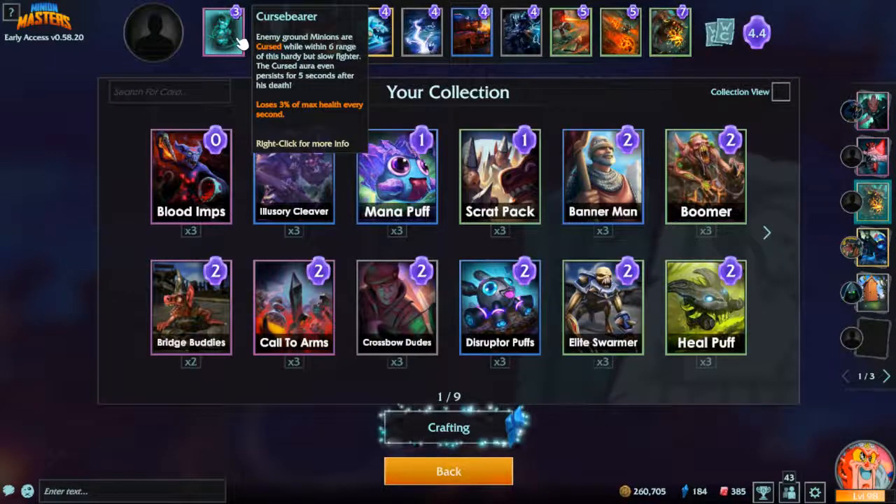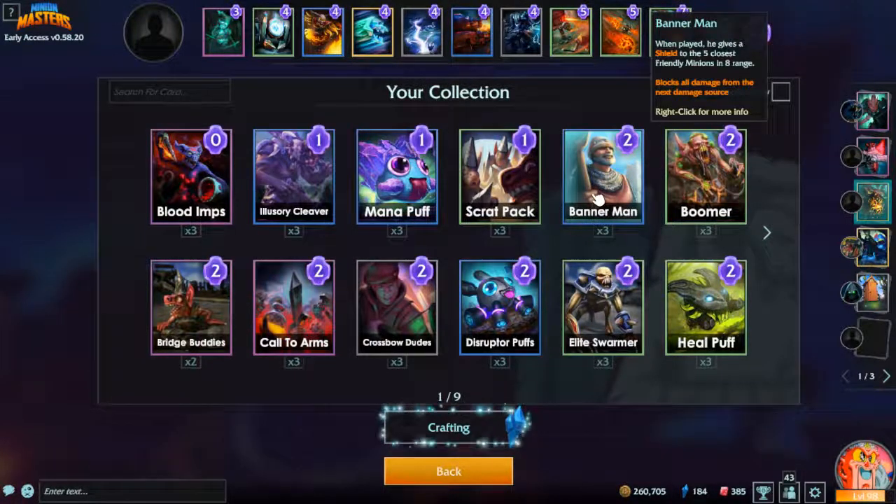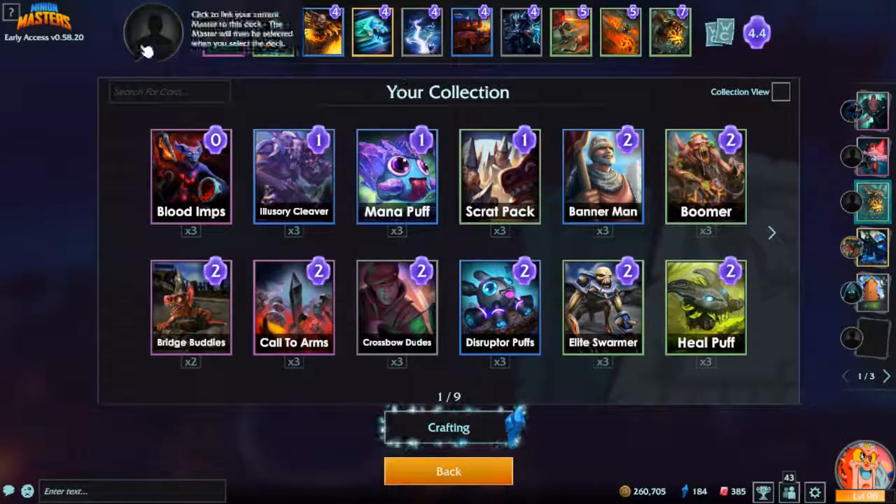Curse bearer's aura makes the target lose three percent of max health every second. It can survive a hit from some of those big guys. If you look at the living statue, it can't hit back, so a curse bearer on a living statue is great. But even when it dies it leaves the aura for five seconds, so it's gonna do at least fifteen percent damage — probably more since it'll live longer than dying instantly. You can pair it with banner man, who gives a shield so units survive at least one attack.